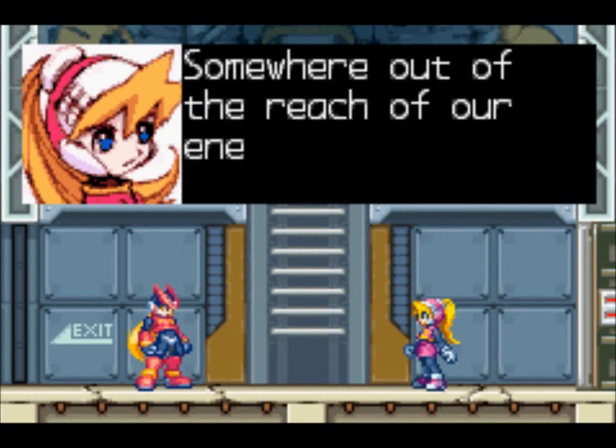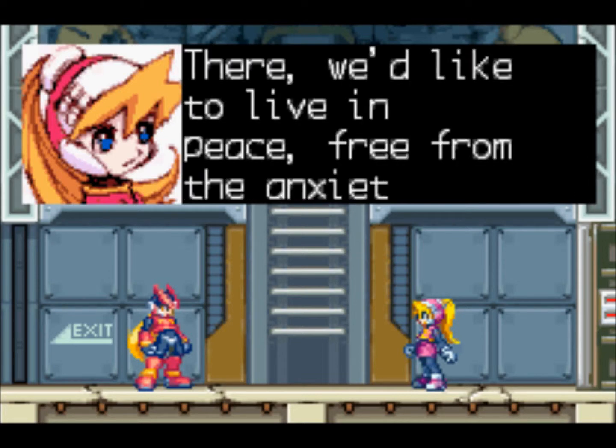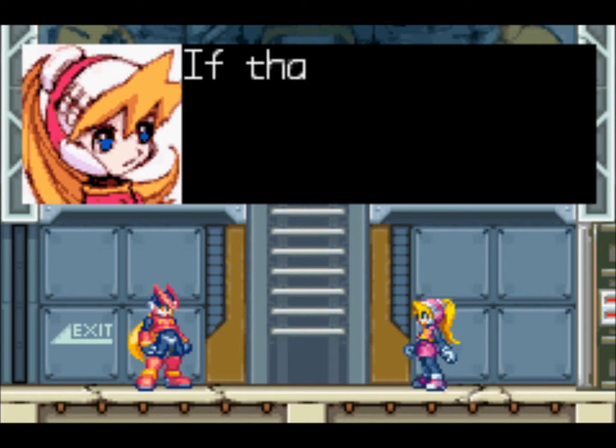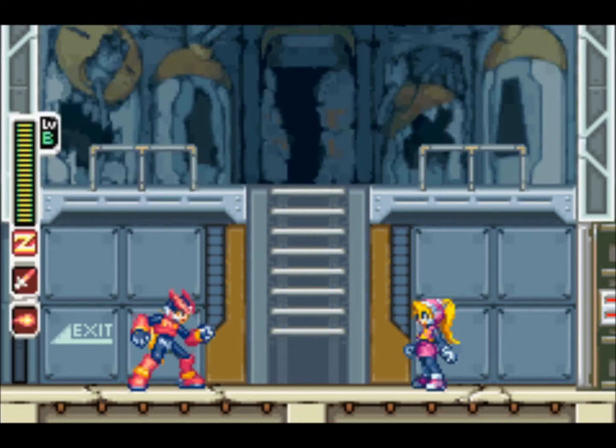Somewhere out of the reach of our enemy, near Arcadia. There we'd like to live in peace - free from the anxiety of hunger and a warm blanket of happiness. If that happens, you're going to come with us, aren't you, Zero? I might. So yeah, here we are at the end of this episode. It's your boy Mike21 Mills, and I'm signing off.